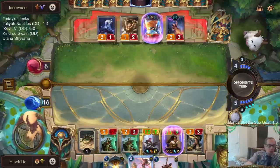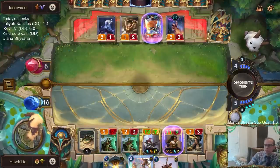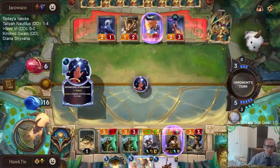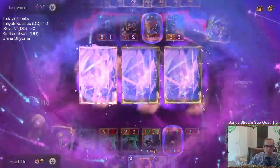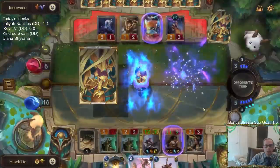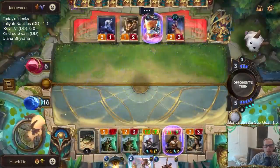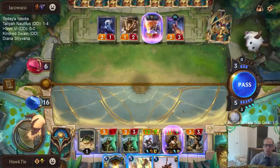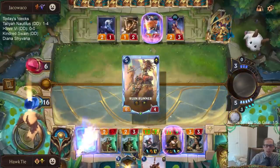Unfortunately because of Hush we had to go with Spell Shield, which means we don't get to kill them and I get to keep doing all this. They have like six celestial cards in hand right now — something ridiculous like that.